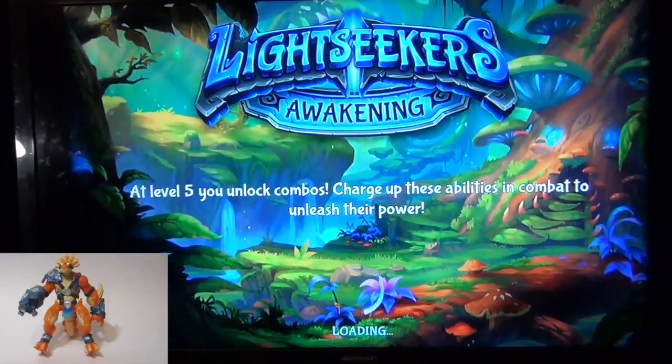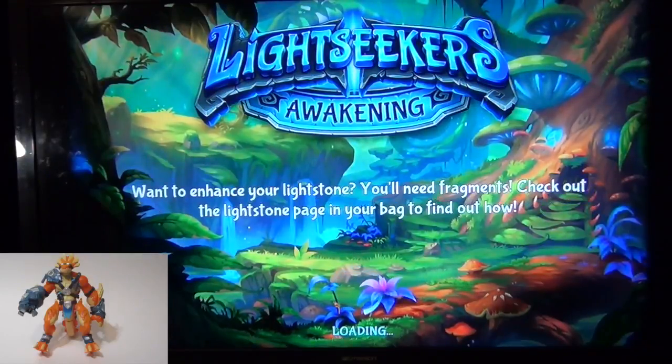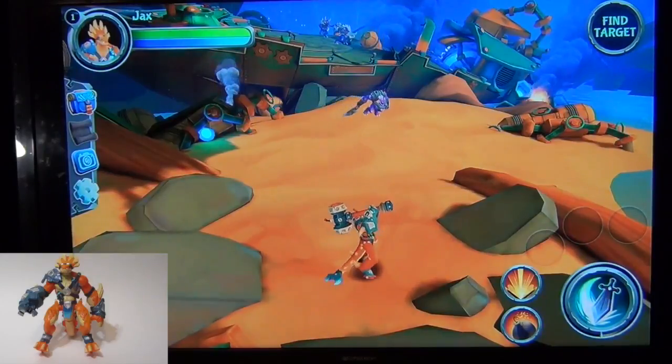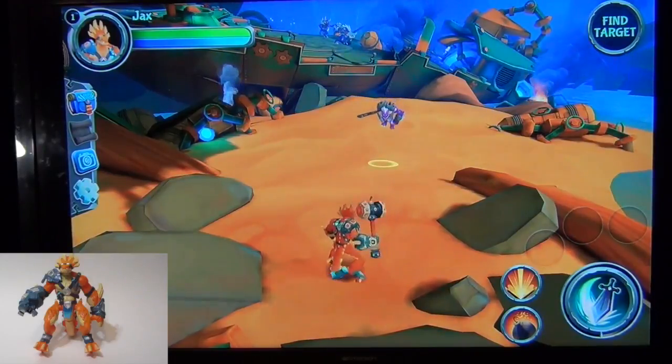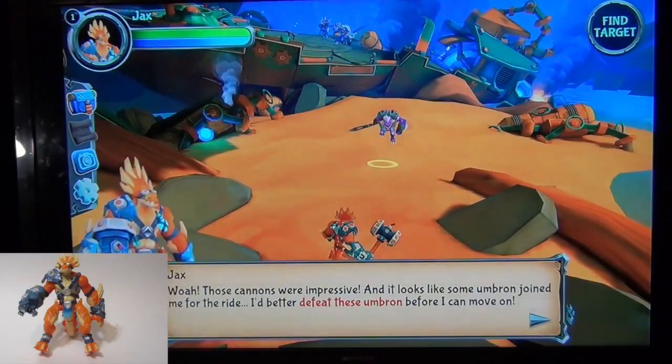We're at Level 5 and we unlock combos. Charge up these abilities and use your combat abilities often to help you win the battle faster. The infiltrator is down — she had a good run. Those cannons were impressive and it looks like some Umbron joined me for the ride. I'd better defeat these Umbron before I can move on.